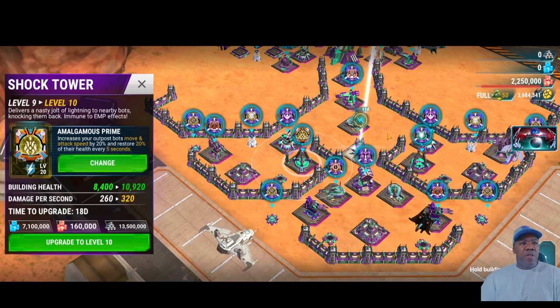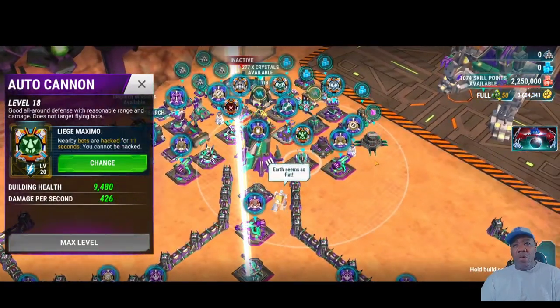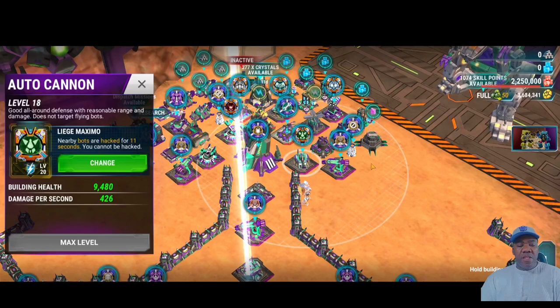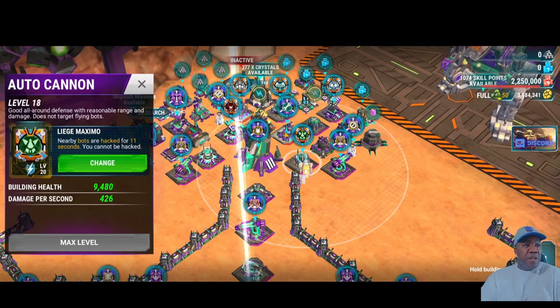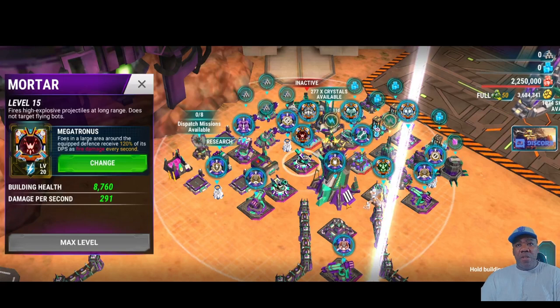I'm going to prioritize that core to make sure I'm not going into a long drawn-out battle with any of the outpost bots. The other thing I'm really going to be looking for is that the autocannon in the back has a Liege Maximo Core on it. That'll hack your whole team — a maxed out version means a total of 11 seconds your team will be hacking each other instead of attacking the HQ, and you're right in the kill zone with both MDs and a mortar up there with Megatronus.